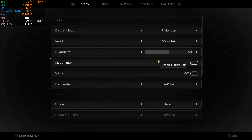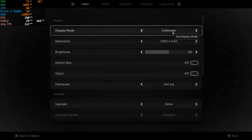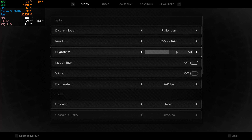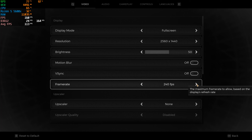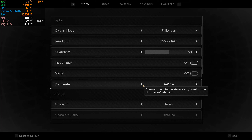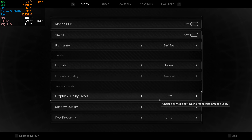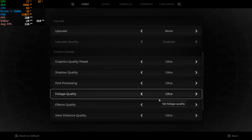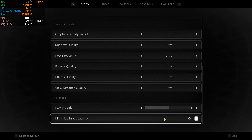So I'm on 1440p. The first thing we have is fullscreen, then we have the resolution, then brightness at 50 — that's okay. We don't need motion blur, we don't need V-sync. The frame rate max is 240, there's no unlimited option. Right now we are not using any upscaling — we will do that later. We are keeping every single setting on Ultra for now, FOV modifier is on one, and minimize input latency is on. We're trying everything on max on the RTX 3060 Ti to see how this game performs.